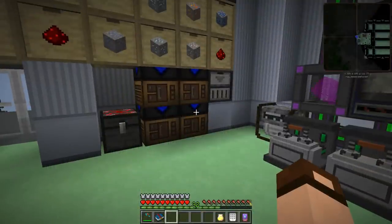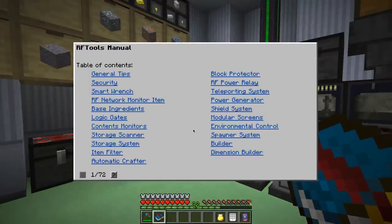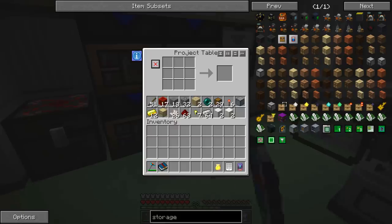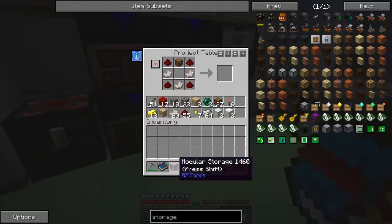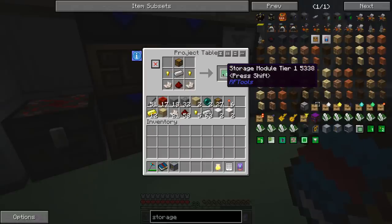First off today let's try a little bit of RF Tools. This has had a lot of features added to it since the last time I used it, but it has a storage system that's different from its old storage scanner. So I thought we'd give this a try. I've got all the materials I need here to make the modular storage, and then these storage modules.